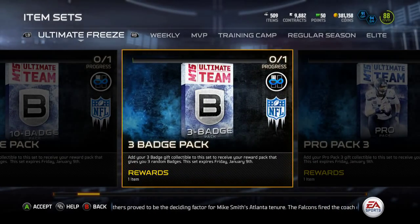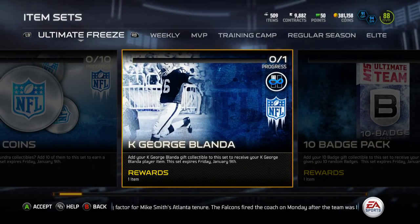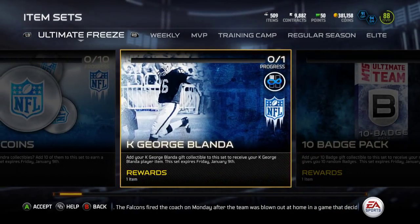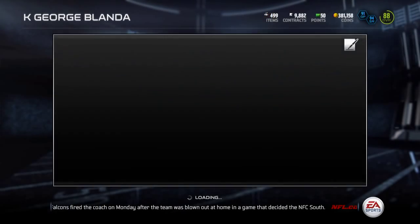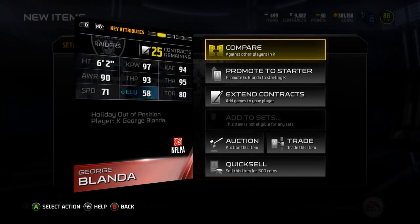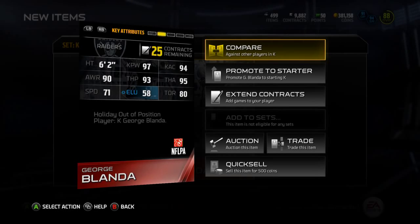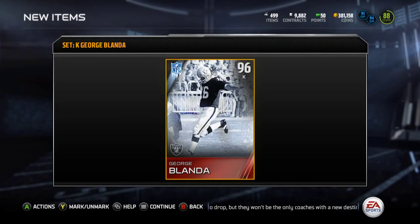The things that came out today were the three badge pack, ten badge pack, and kicker George Blanda. I had two three-badge packs and one ten-badge pack, so I'll be opening those up for you. My new kicker is going to be George Blanda — he's a beast. If you didn't get the collectible, go ahead and pick him up; he's pretty cheap at 12k but he's got some nice stats.